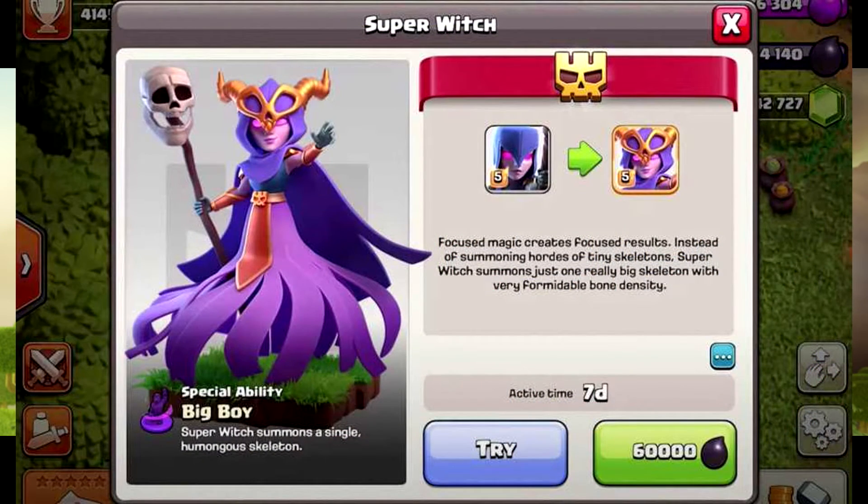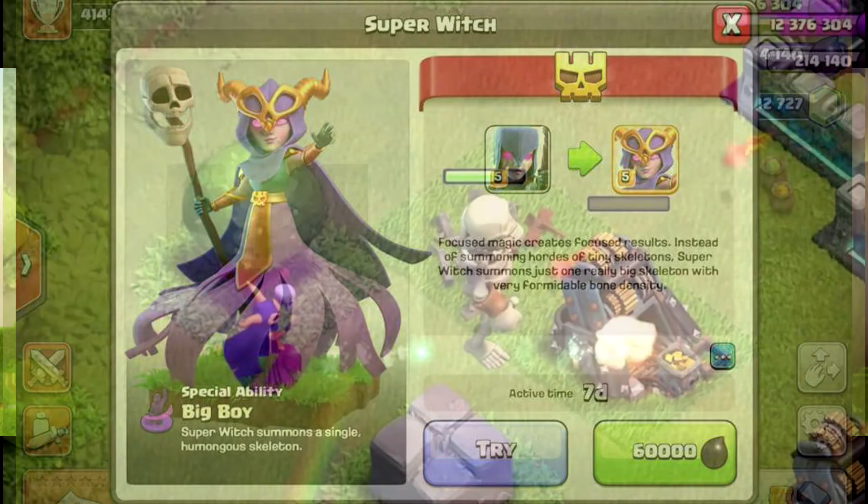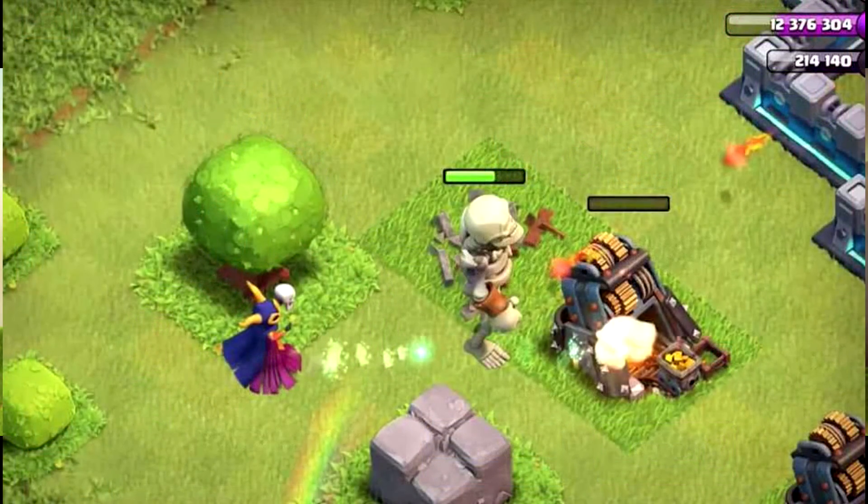This next troop — I don't know exactly how it's going to be played, but I could see it being used as a great support troop. The Super Witch is the new troop, upgraded from the regular Witch. Very creative name. It's a brand new addition to the super troop roster. Where the normal Witch summons a small batch of skeletons and the Night Witch summons bats, the Super Witch summons one thing — called the Big Boy.